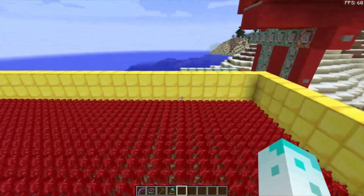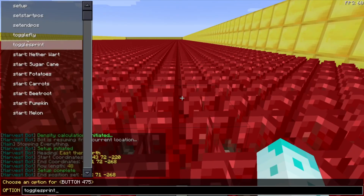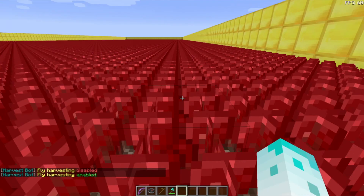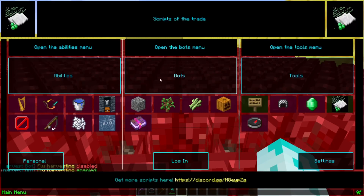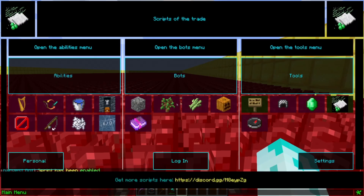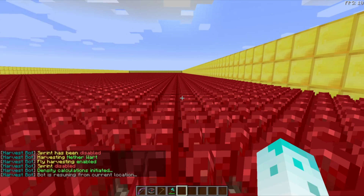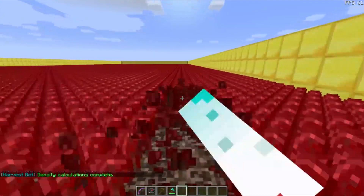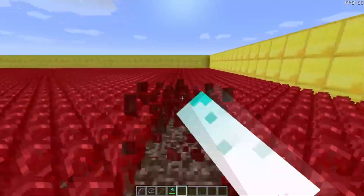What you want to do is sit anywhere in the farm and look at your settings. You want to toggle fly or toggle sprint. Fly means you're going to be able to fly, so fly harvesting is disabled - let's enable that. And then there's sprint, which I want disabled. Now I can just start the bot on the nether wart. Hands off the keyboard and I'm going to let it do its thing.